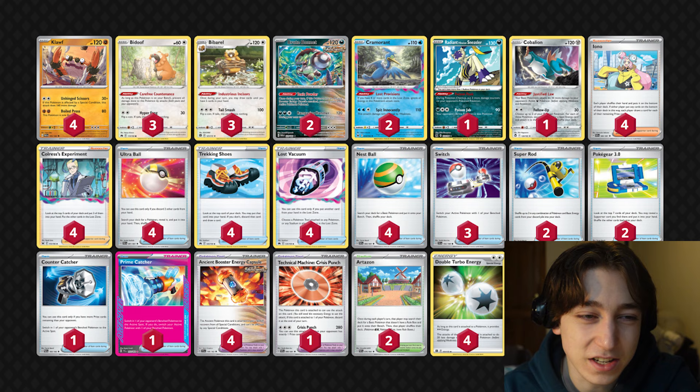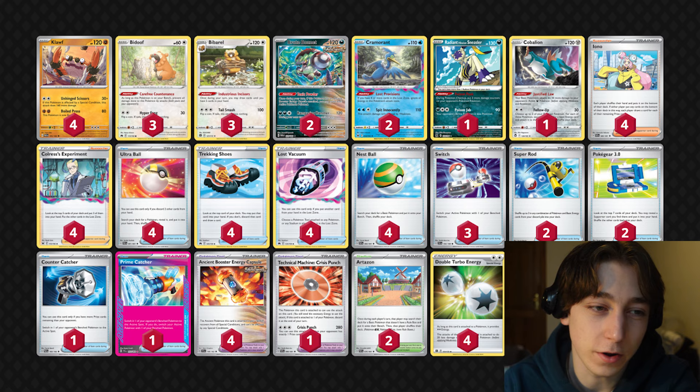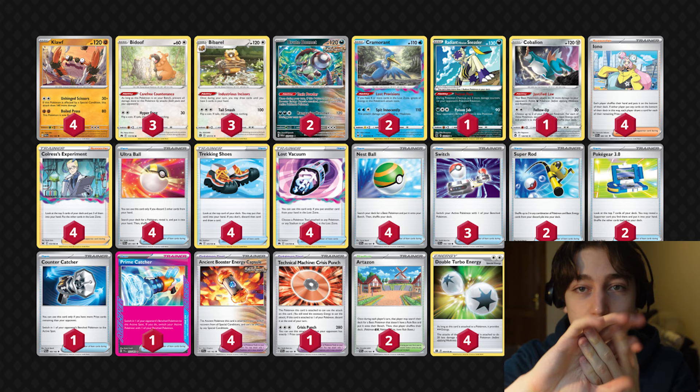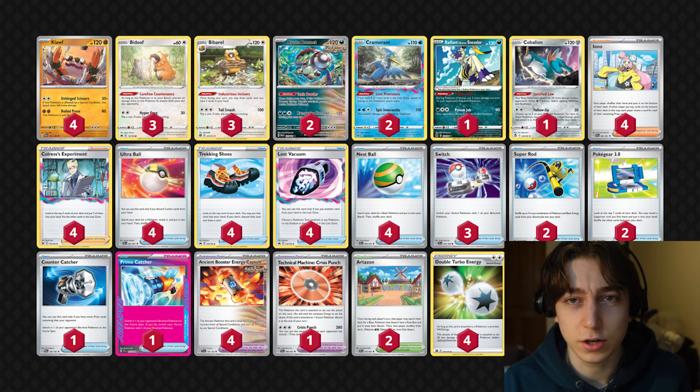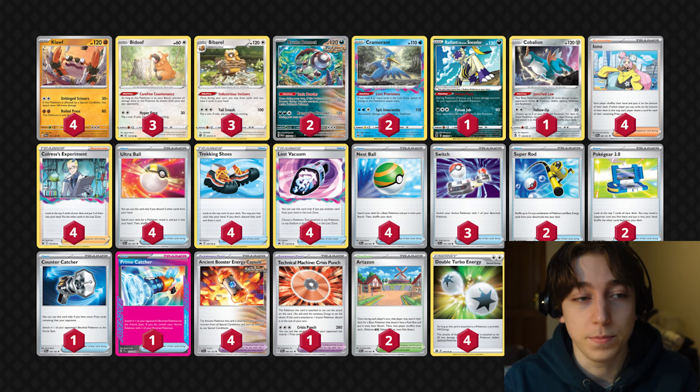So there's quite a lot going on with this deck so let me just quickly explain everything. We've got Cloth and the main synergy with this deck that makes it different from every Cloth deck I've ever seen in this format is we're running Cramorant, Colress, Lost Vacuum and Crisis Punch. The Cramorant is mainly here as another attacker for Cloth because you only have four Double Turbos per game so you need another attacker. Cramorant does enough damage that with Cloth and poison and Sneezer and Caballion you can two-shot everything in the format with Cloth into Cramorant, so you can get free attacks off.